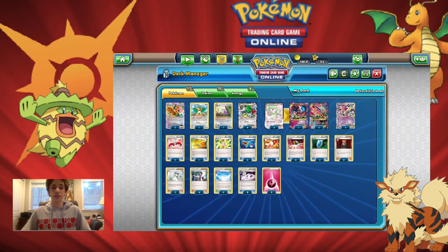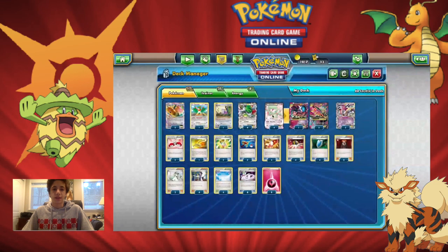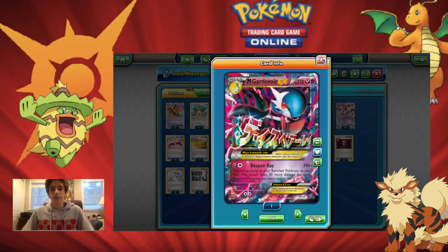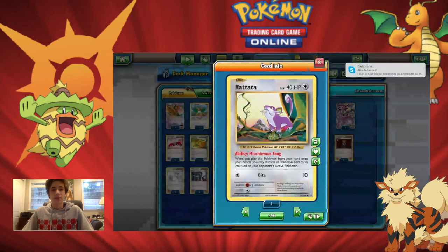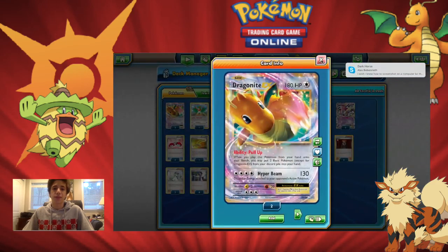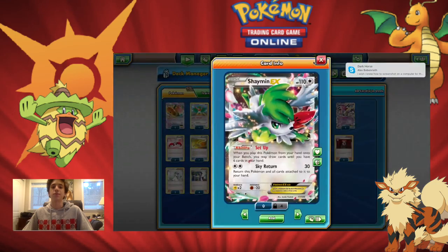Speaking of Dragonite, we have Dragonite EX, and we use it for the ability Pull Up — when you play it from your hand onto your bench, you put 2 basic Pokemon from your discard pile into your hand. Going back to Despair Ray, you do have to discard things, so they go into the discard — maybe you discard a Rattata, maybe a Shaymin — and then you get them back with Dragonite: put it down, get back your Rattata to discard their item, get back your Shaymin to draw more cards.